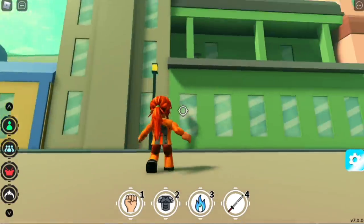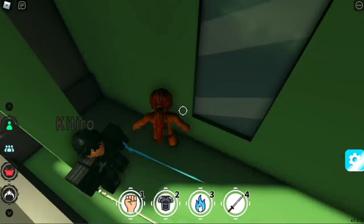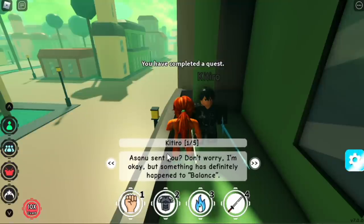Most of those quests come from this NPC, Kirito, who is located here. You can just rewind the path to him. He's going to give you quests, so for the first quest...